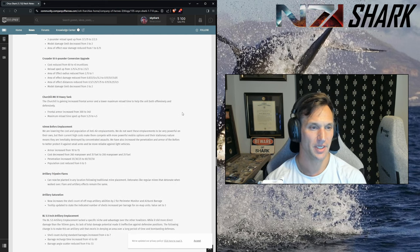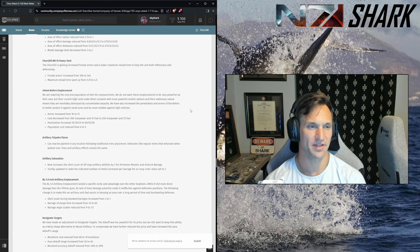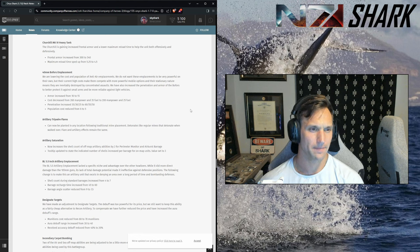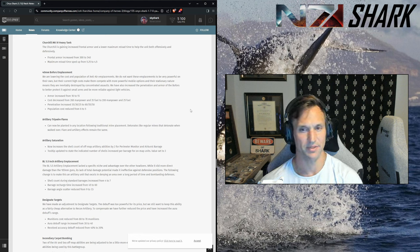Churchill: increased frontal armor and lower maximum reload time. It makes sense — there was no need to get Churchills out with the Matilda the way it was, especially combined with the Grant. Bofors emplacement: armor increased similar to the 20mm flak, slight reduction in cost, penetration basically doubled, pop cost reduced. Still susceptible to artillery but better at dealing with light vehicles and takes less damage from infantry. Not a huge fan of emplacements, but this makes sense and is in line with the 20mm flak.